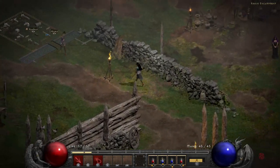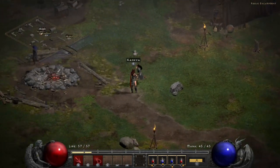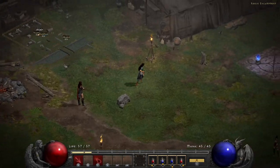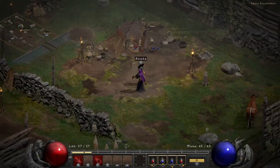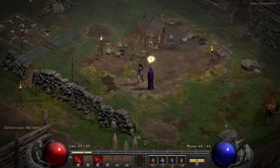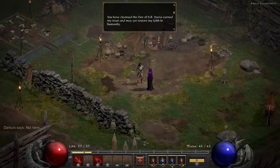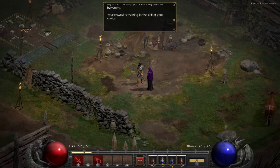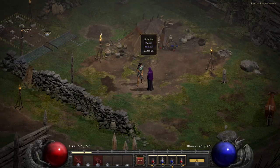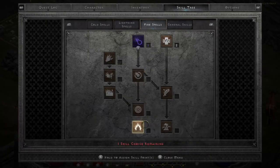Back at the encampment, I report to the NPC who confirms: 'You've cleansed the Den of Evil, you've earned my trust.' The reward is a free skill point of your choice — now we're talking! That's a great bonus for completing the first major quest.